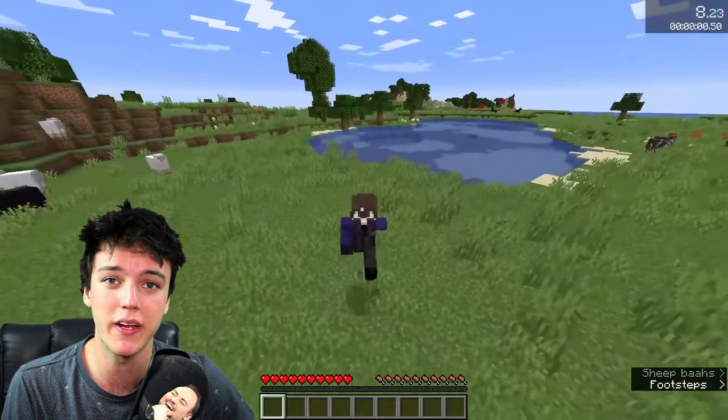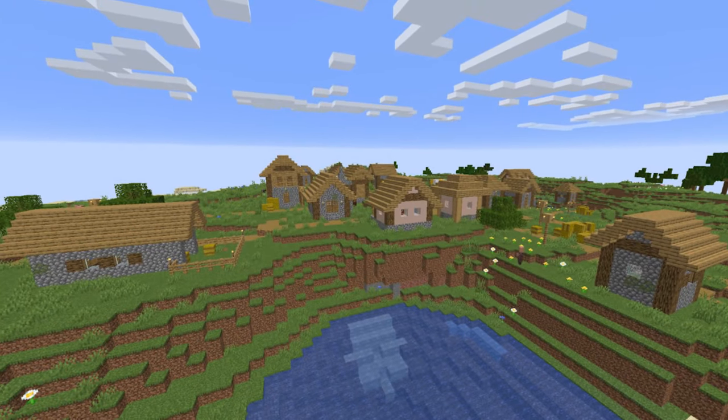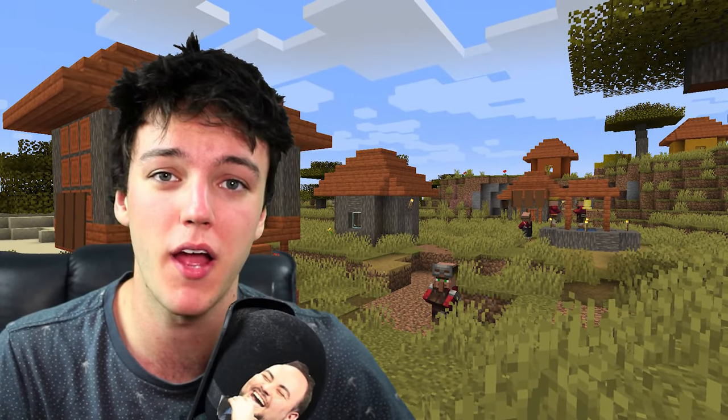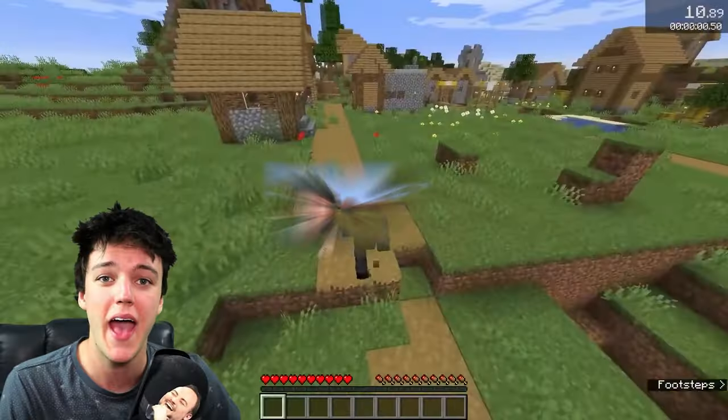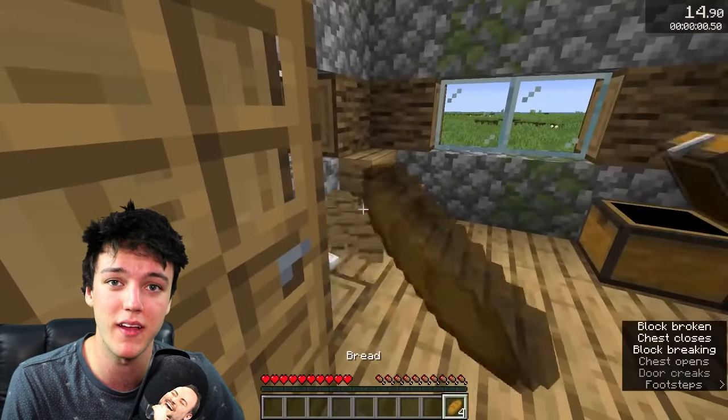The first step in Minecraft speedrunning is spawning in a village. You're going to want to spawn in a village, whether that be a plains biome village, a desert village, or a savannah village. These are the best biomes to spawn in as they have the best resources for your speedrun. As you can tell by the world record speedrun, he manages to spawn in a village in the plains biome.